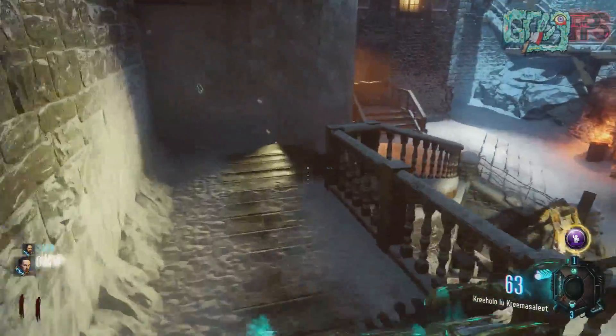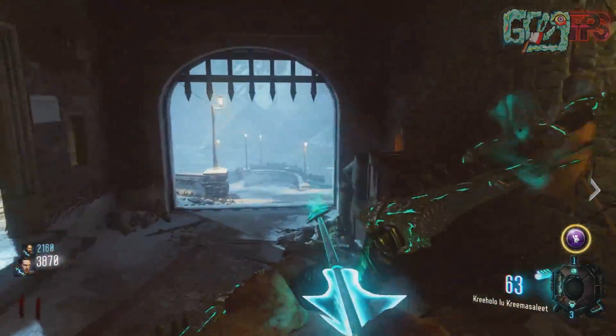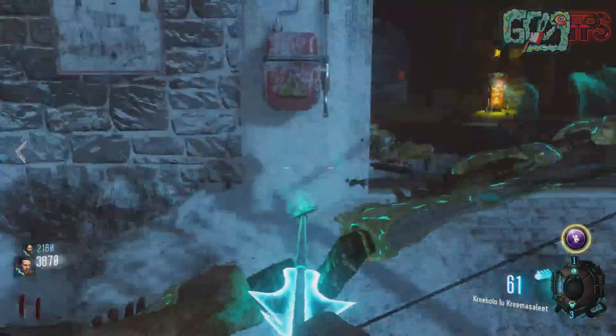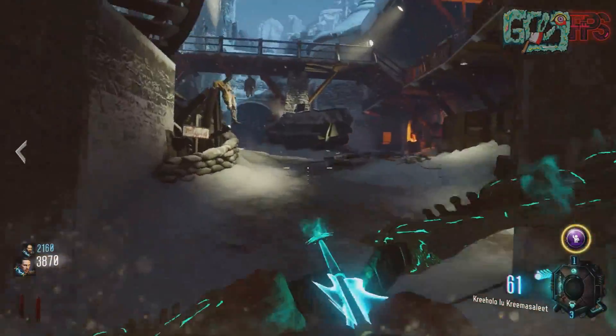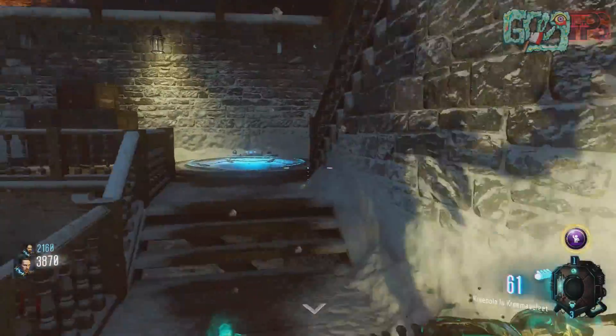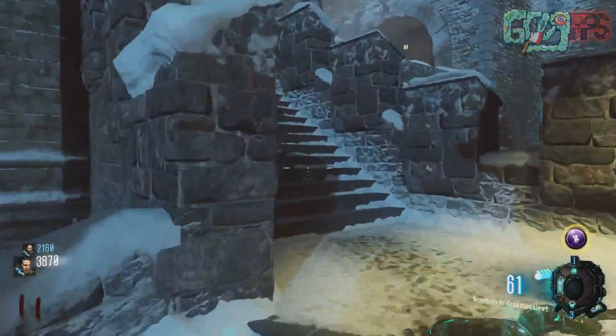So once one of your teammates or you have an upgraded bow on Der Eisendrache, you can initiate the wisp step. Basically there are eight different locations where there are wisps around the map — you have to get four of them and shoot them with your crossbow in order for the purple to appear in the teleporter.